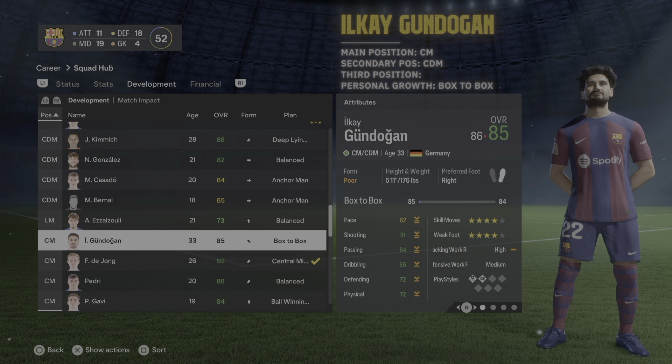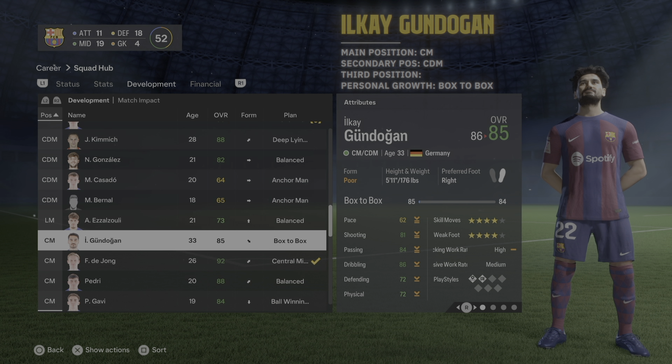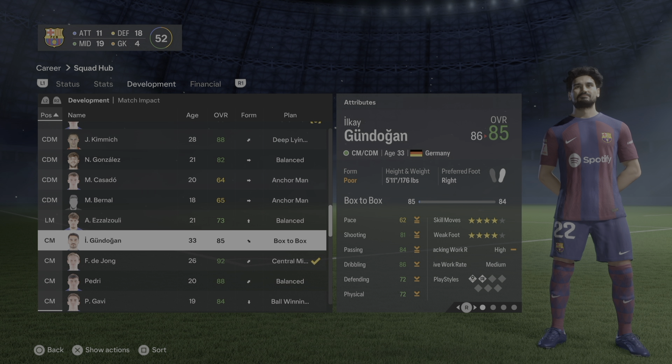Ilkay Gündogan's main position is center midfield, secondary is CDM, and his personal growth should be box to box. The cool thing is he can play any position in midfield — secondary pivot like De Jong or Gavi, anchorman like Romeu, or even the more offensive role Pedri plays. I'd set him as a center midfielder that attacks rather than as a CAM.